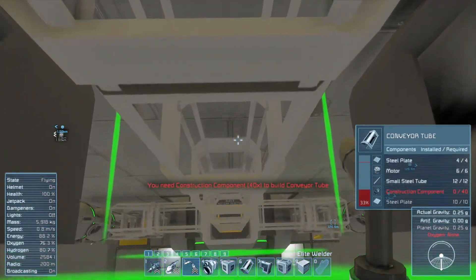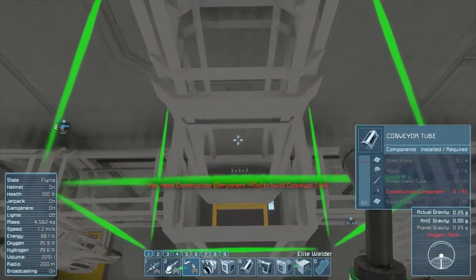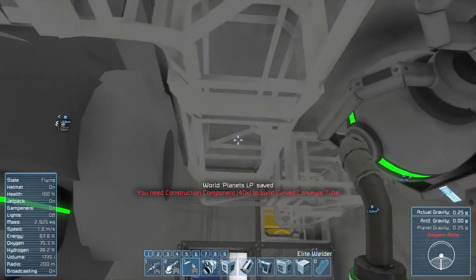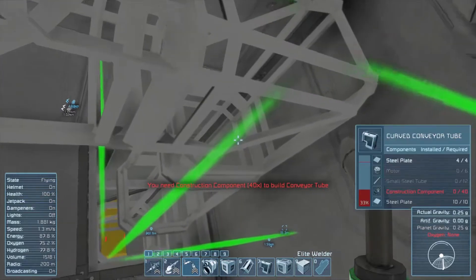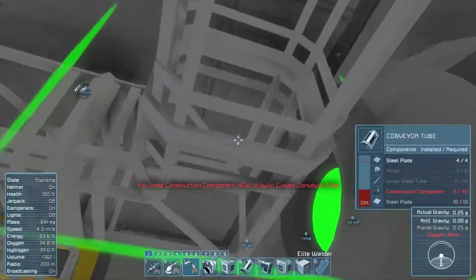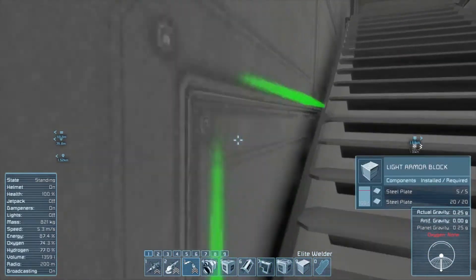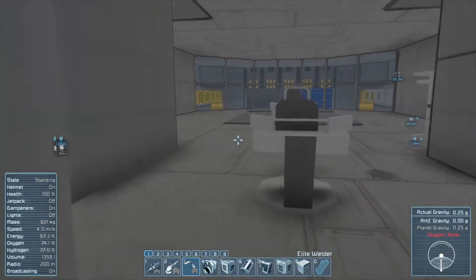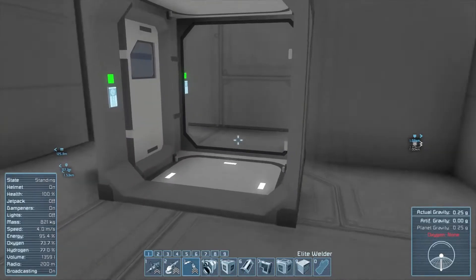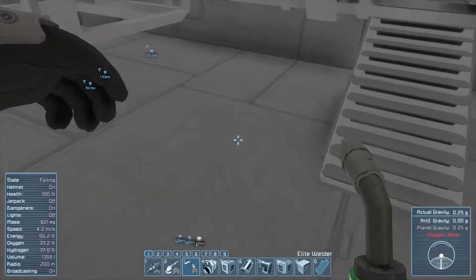I do want to do a weight check to see just how heavy I'm getting. It was about one and a half million empty and a lot of stuff has been added since then - I imagine it's going to balloon out of control really quickly. Running up to the battle bridge for a weight check: 1.7 million, so only about 200k added so far from all the internals.